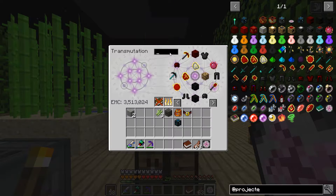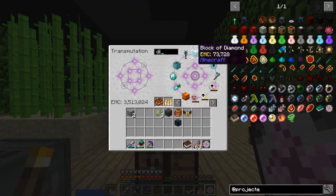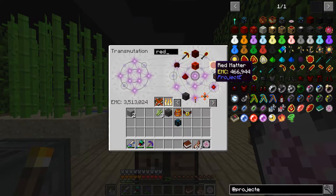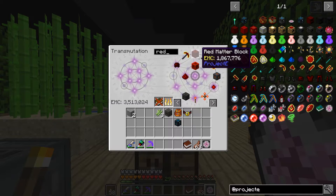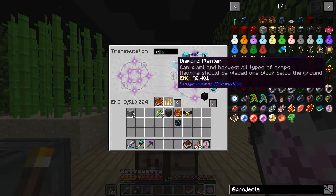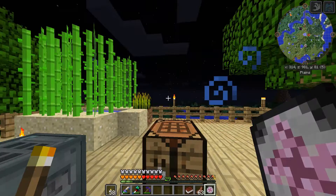Red matter - is that what a diamond is? Hmm. Oh there we go - red matter block. That would generate a lot of EMC, but that might take a while. We're going to go with the diamond here. I'll put my rambling on.